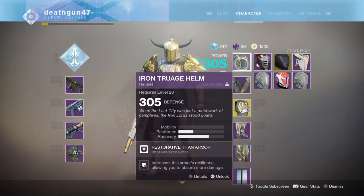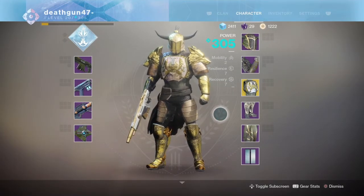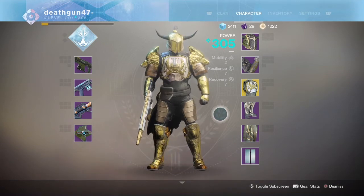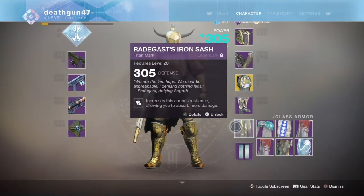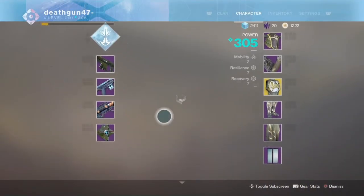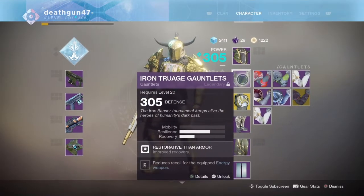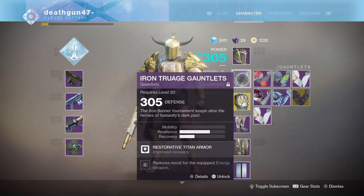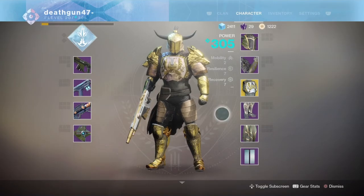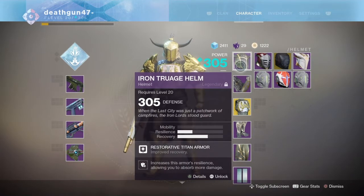When it comes to armor, I'm rocking the Iron Banner set. Why? Because I love the way it looks. And like I told you guys, when it comes to Destiny, armor doesn't really make a big difference — it's just there for the looks, at least so far. When it comes to mods, I'm focusing on resilience and recovery, so those are the mods I'm rocking. My current stats sit at 2 mobility, 7 resilience, and 7 recovery. They can and will get better. For my arms, I have an energy reload mod equipped, but I'll be changing that for a recovery mod so it goes up to 8. Here's how my armor pieces are looking. If you have the Iron Banner set as a Titan, it's very good — by no means the best — but you can definitely mix and match until you get something incredible.